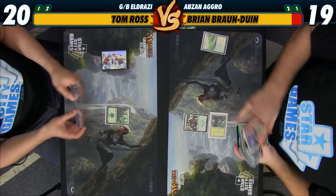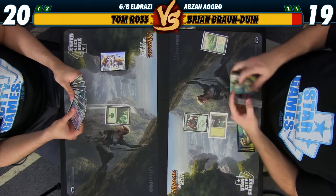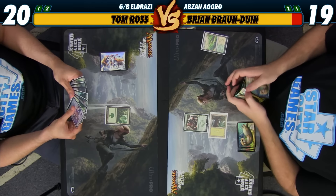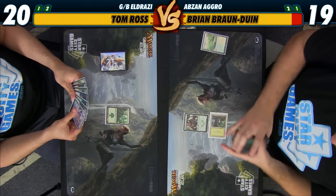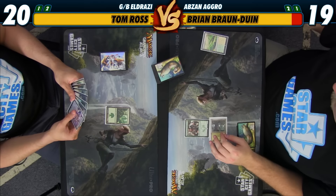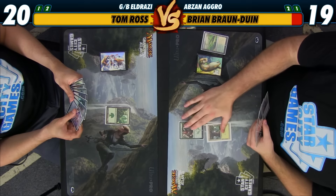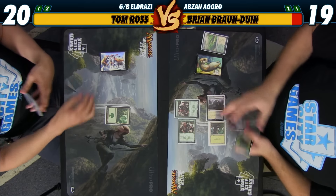There's a Forest. If I draw like a fetch land, or just a Plains or a fetch land, or even a land — a Wastes would be great. Alright, come on top deck. Nope. Attack you for one, play another Warden and a Shambling land. Your go.